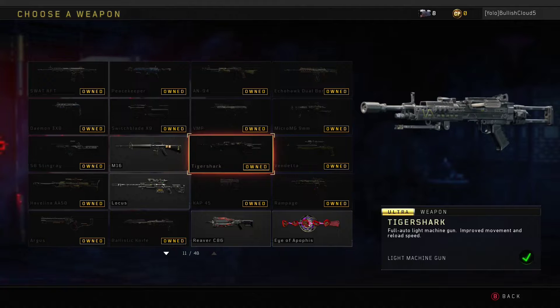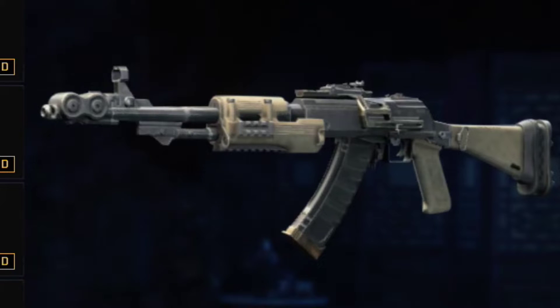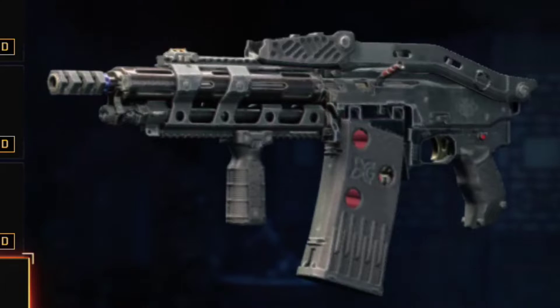If you already have those five weapons, here are some honorable mentions: pick either the AN94 or the Rampage shotgun. Just realize the AN94 is a little inconsistent, and if you pick the Rampage, you might be seen as a scumbag and your opponents might pull it out too.